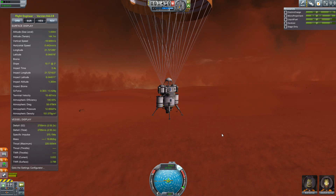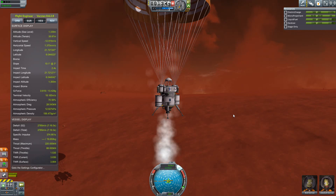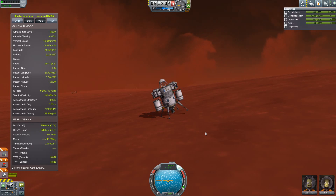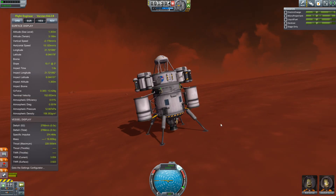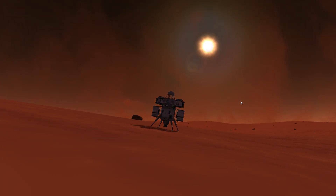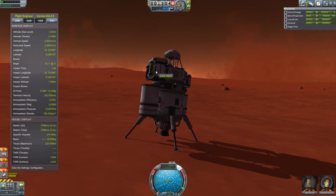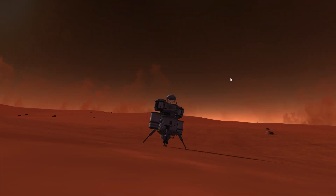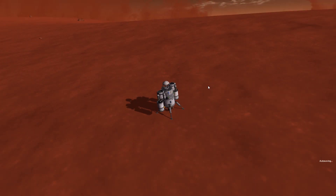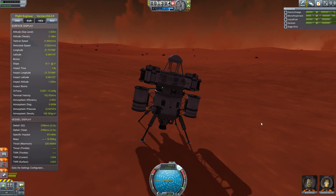Look at the dust storms — oh my goodness. Oh wow, we are down! We are down, baby, whoo! We made it! We are on the surface of Duna! Holy crap. It is a dusty place — a dusty, barren wasteland of a planet with a chalky gray sky. Red sand kicking up. Oh, look at those clouds over there — how freaking cool. And there's Ike up there. Amazing.